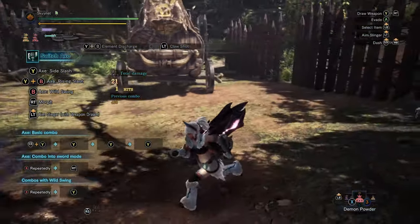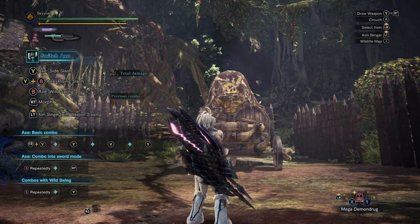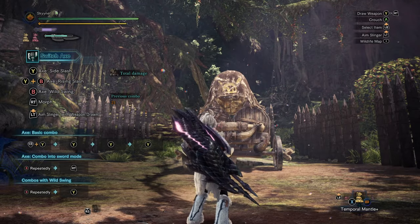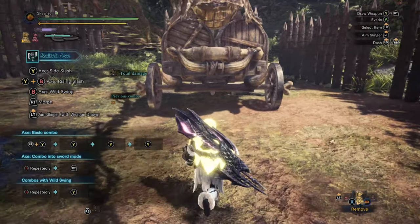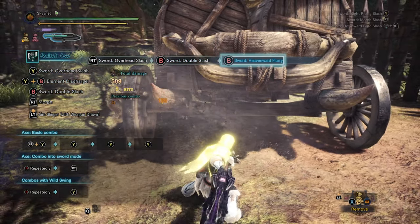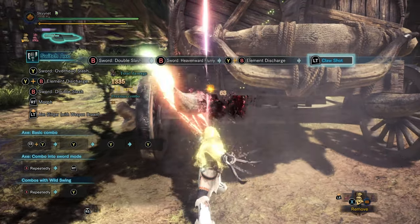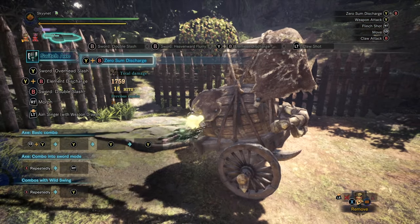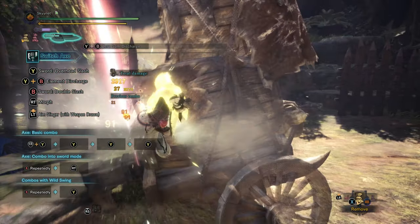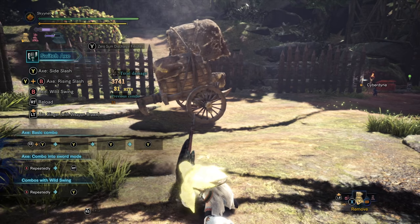Now that we have that out of the way, we're going to buff up — you want to have as much free attack as possible when you fight Fatalis. Start with Mega Demon Drug, which lasts until you get KO'd. Next, use Might Seed, then follow up with Demon Powder. These are temporary effects, so you'll need to refresh them throughout the fight. Temporal Mantle is also a very good mantle to use. Here's the full combo: R2 trigger for the Unsheath Attack, followed by Double Strike using B, then B again for Heavensward Flurry. With the bar charged, press Y and B together for an Elemental Discharge, then immediately follow with L2 into a Clutch Claw to grapple onto Fatalis.